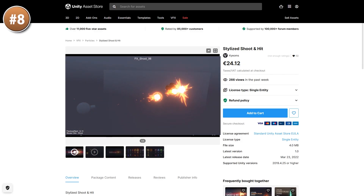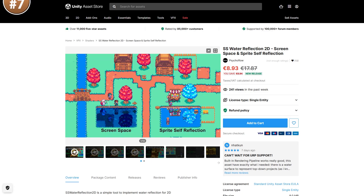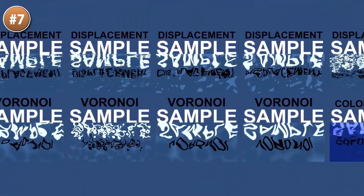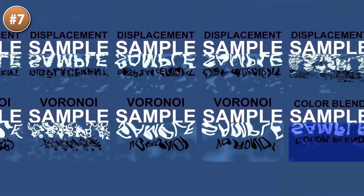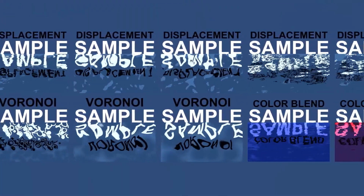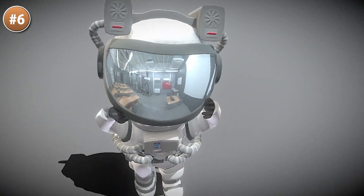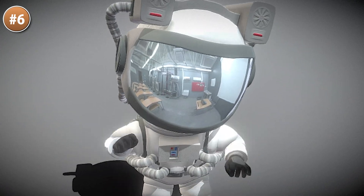Then if you need some particle effects, here's a bunch of shooting and hit particles — everything from some simple projectiles to some that look really interesting and unique. I quite like how these look, really nice and stylized with great framerate. Or maybe you're working on a 2D game — here's a 2D water shader with tons of effects; apply tons of distortion or keep the water nice and calm. Then if you need a really cute astronaut model, look at this one — really nice cartoony art style and it also includes a whole bunch of animations.